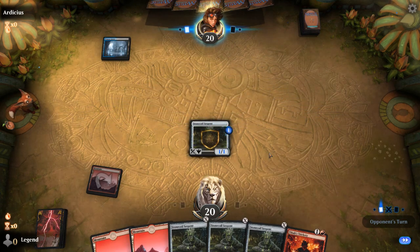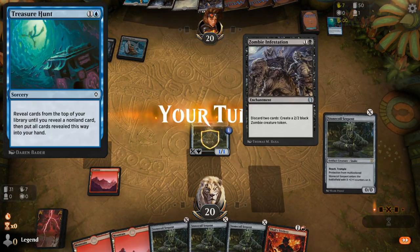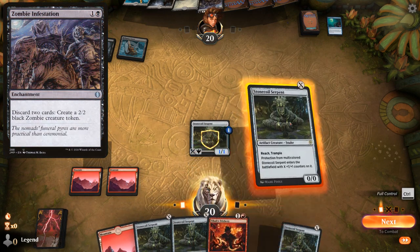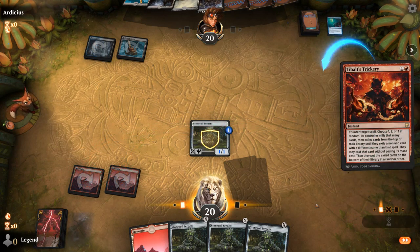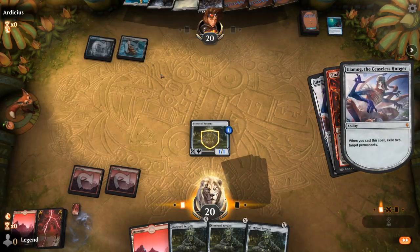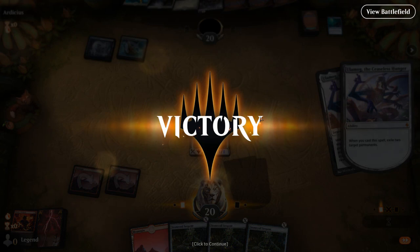I've seen a couple different decks so far — the Ruined Crab deck's pretty popular. Our opponent with a Treasure Hunt/Zombie Infestation deck — I like it. Trickery on Stonecoil, and we'll exile two lands. Our opponent does seem to be playing more than 40 cards, but they're still gonna probably get decked before they manage to do anything impactful here. On to the next one.